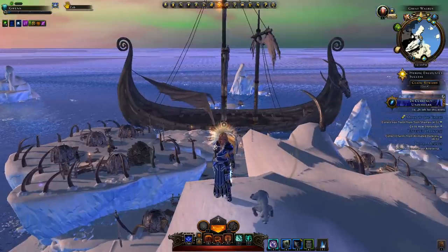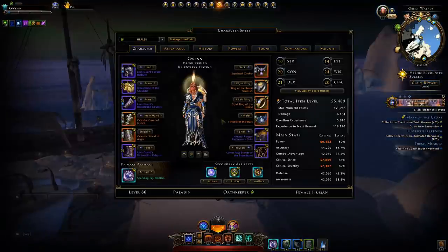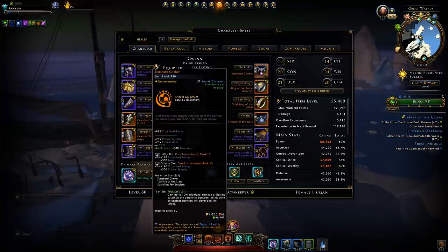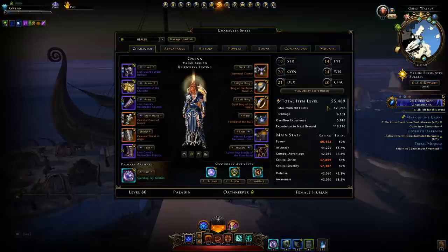This set is not great when you just want to attack enemies and kill them in one or two shots with an encounter power. The set only gives you a benefit when your target has reduced hit points, or if you reduce your own hit points. For instance, if I jump into a group of enemies, let them hit me, and then retaliate at low HP, I would gain a significant damage bonus.